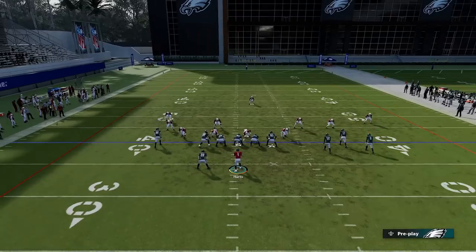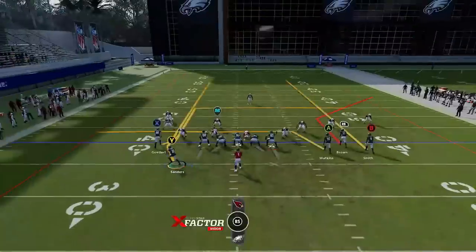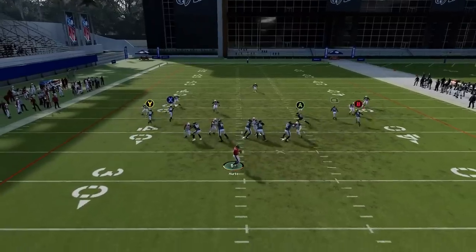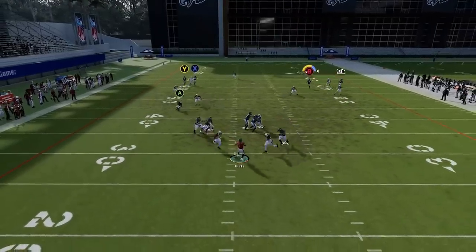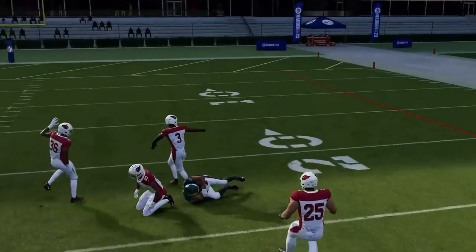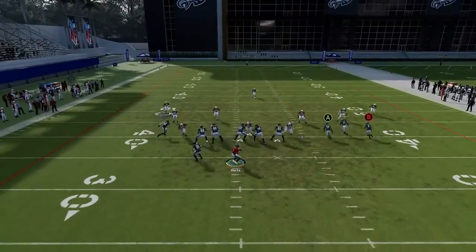Against cover three, put the B route on a streak, motion out, put your running back on a route, then motion to the line, then put the X route on a streak. The B route will get forgotten at some point by the cornerback, and you can bullet and pass lead up the field for a very big play. If you streak the A route and B route, the RB route will get open — it works against just about any defense, man or zone.